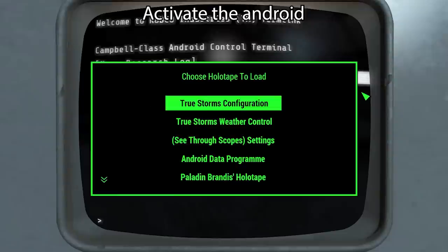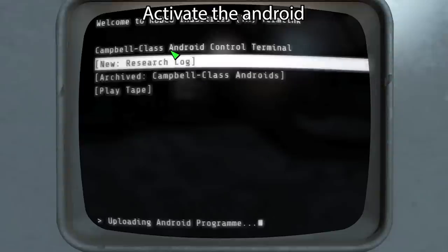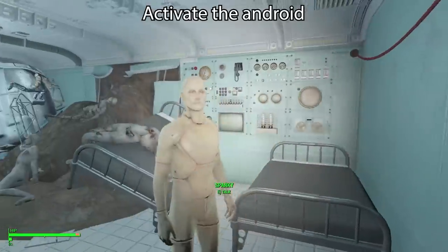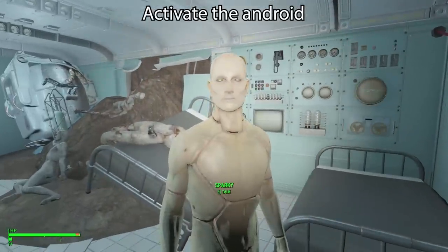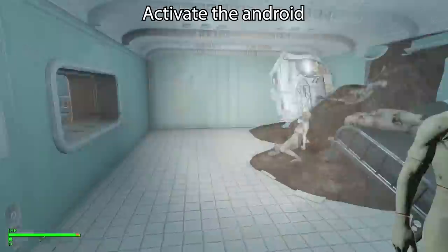Now we will load holotape: android data program. Activate the android — designation: Campbell-R. Now he's functioning properly. I gave him a new nickname, Sparky. But he has very basic programming — the only thing he can really do for you is send you on nonsense radiant quests, which you can honestly ignore.